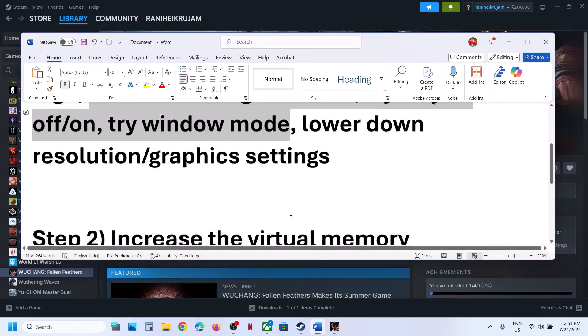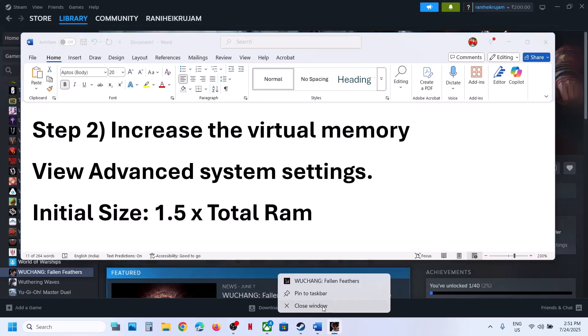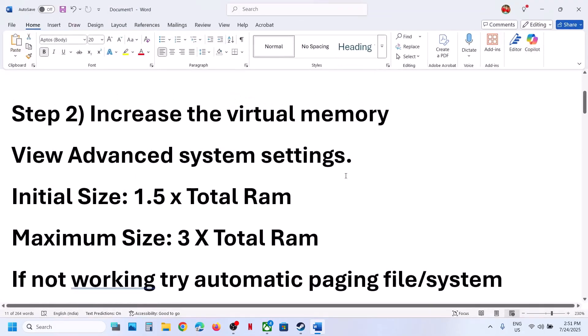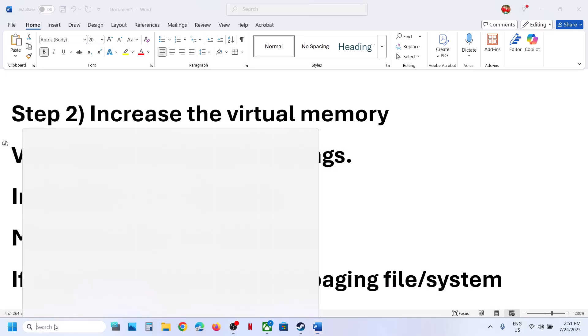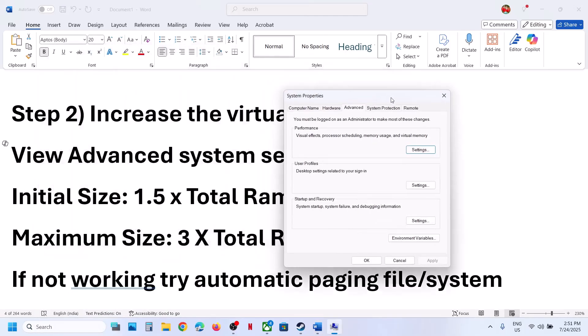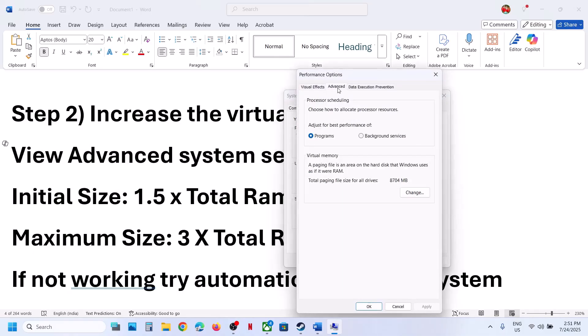If it's still not working, the next step is to increase the virtual memory. Close the game first. Type 'View Advanced System Settings' in the Windows search box and click on it. Then click on the first Settings button under the Advanced tab, go to the Advanced option, and click on Change.